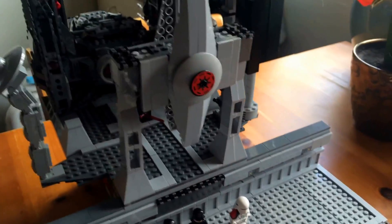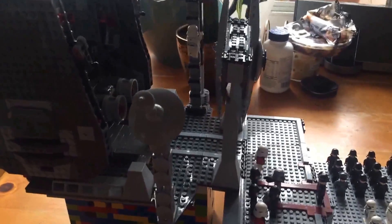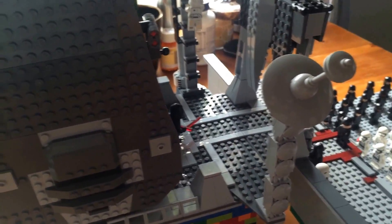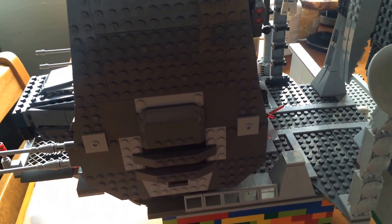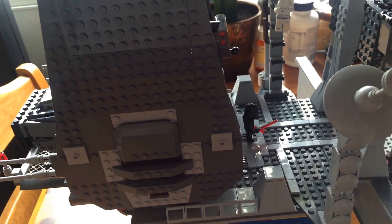Right behind that we have an antenna for communication purposes. We have a small landing pad, just enough to fit Kylo Ren's ship.